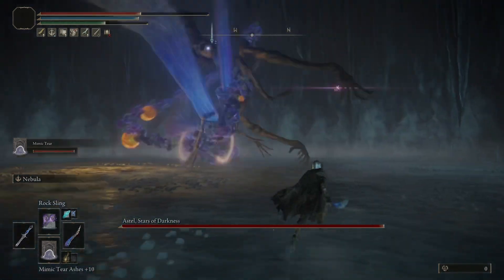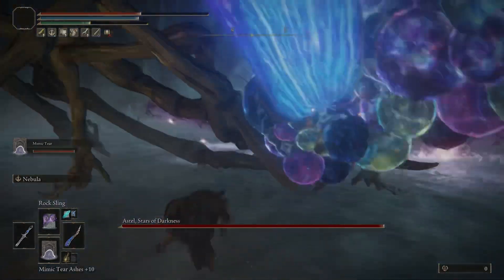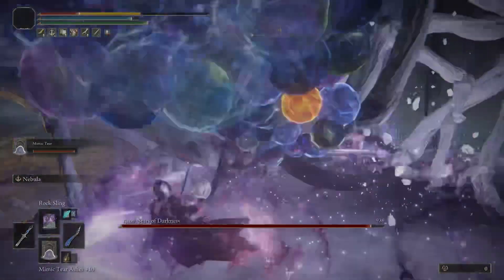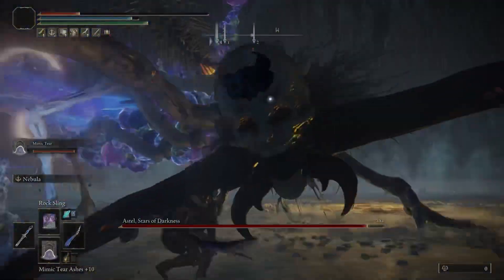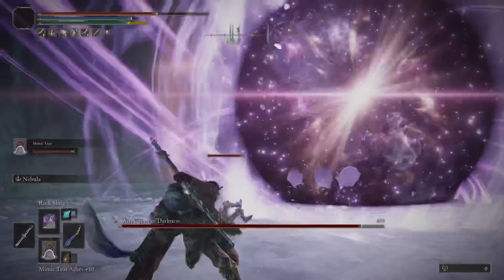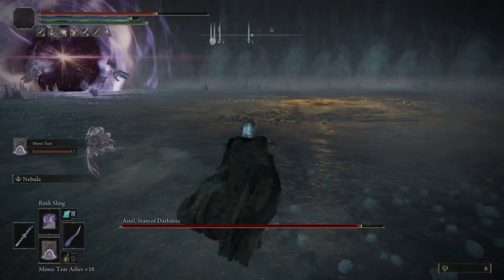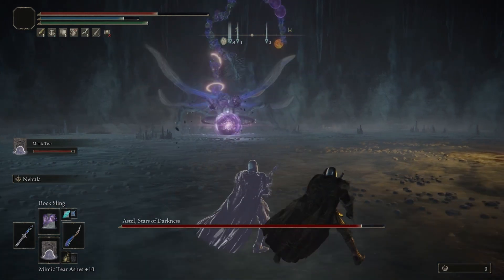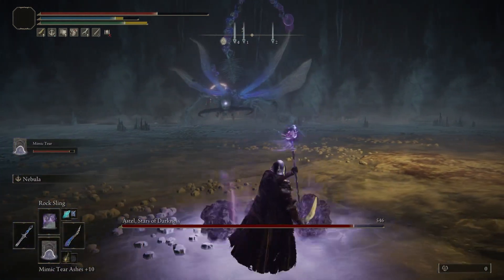Once she flies around, she's going to try to hit you with magic. You can also go for the body a little bit, but be aware of the damage from the explosions. It does different things — teleports below or above, and can also shoot things from afar. The best strategy I'd recommend is to keep your distance. If you're a mage like me, rock sling is always effective.